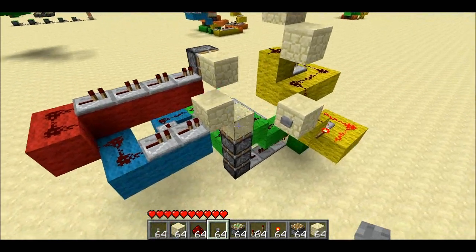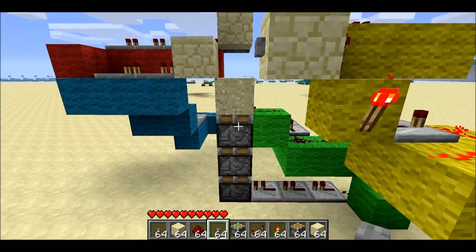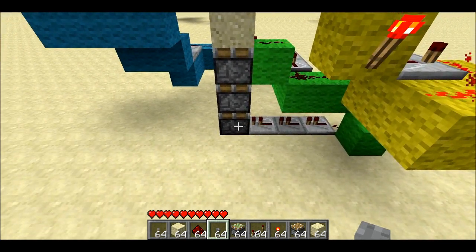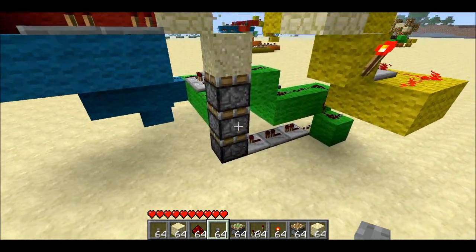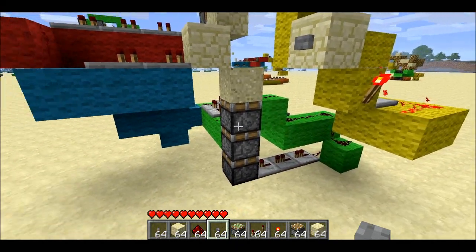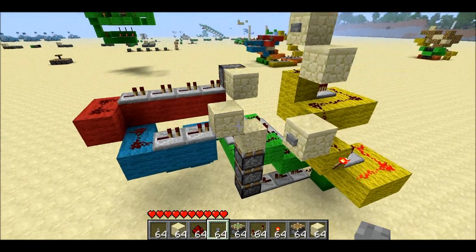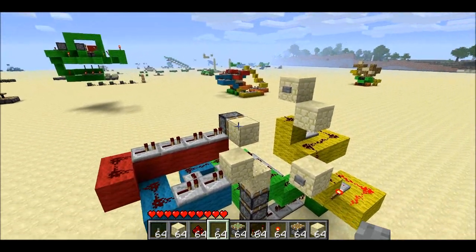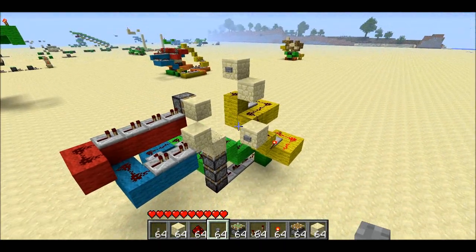So to recap the timing: zero ticks in, this one expands and contracts. Three ticks in, the bottom one. Six ticks in, both the second layer and the third layer receive power. Then nine ticks in, this layer receives power. And eleven ticks in, this one receives power — and that's the last one.